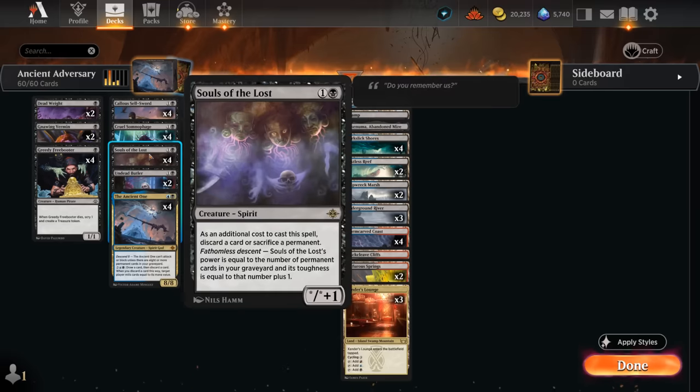Another new addition from the Lost Caverns is Souls of the Lost, which has power equal to the number of permanent cards in our graveyard and toughness equal to that number plus 1. We do have to either discard a card or sacrifice a permanent when we play Souls of the Lost, but that will only help increase its power and toughness, which is not a huge drawback.